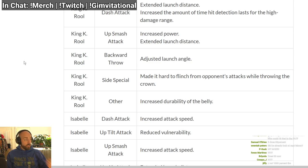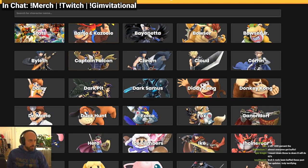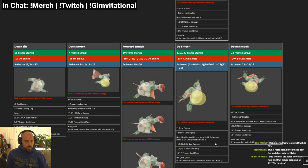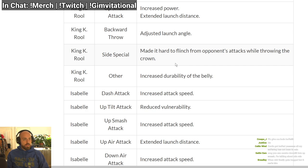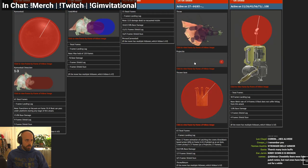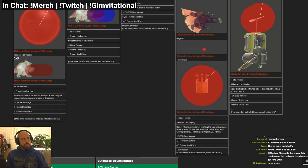King K. Rool: dash attack kills earlier and has a longer-lasting hitbox — big buff. Up smash does more damage. His up smash already does 15 damage, so we got a little buff there. Extended launch distance — kills earlier too, that already kills very early. Back throw adjusted launch angle — they might have made it so it kills earlier. Side B — made it harder to flinch from opponents' attacks while throwing the crown. Does his crown have armor now?